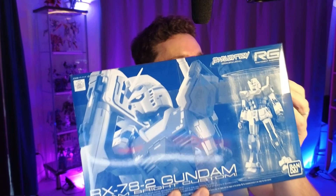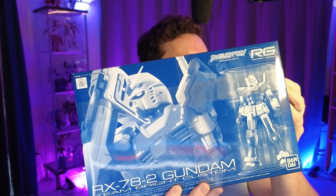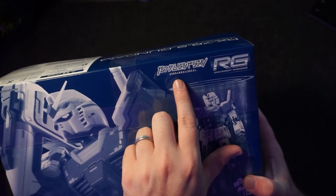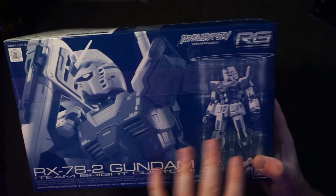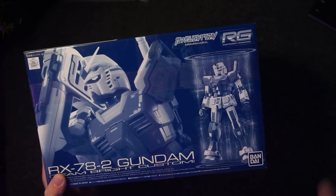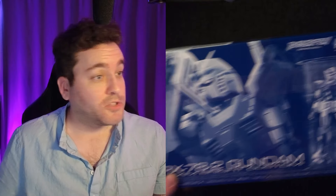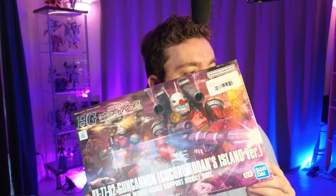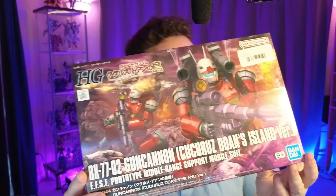Check this out — a Real Grade RX-78-2 Team Bright Custom. Have you heard of that? It's from a web series called Gundam Build Real, kind of like a Gunpla tournament where people build Gunplas and have them fight. There was a Team Bright, and this will actually be one of the two kits I'm giving away along with the Witch from Mercury Aerial. Leave a comment below — these two model kits could be yours.